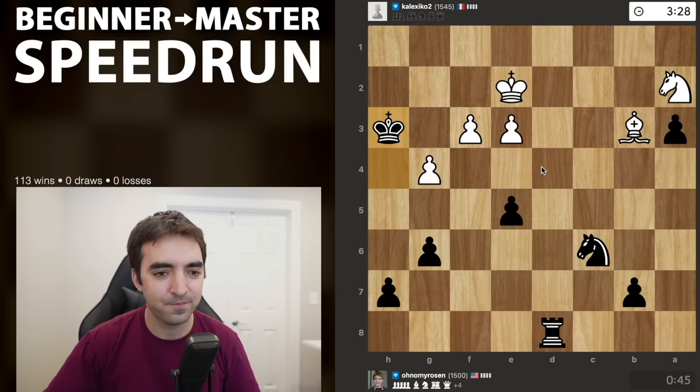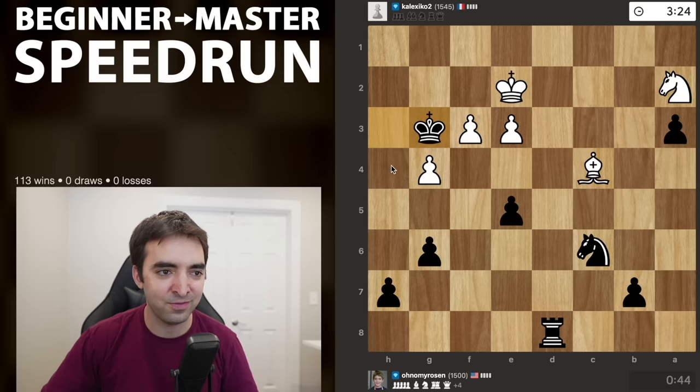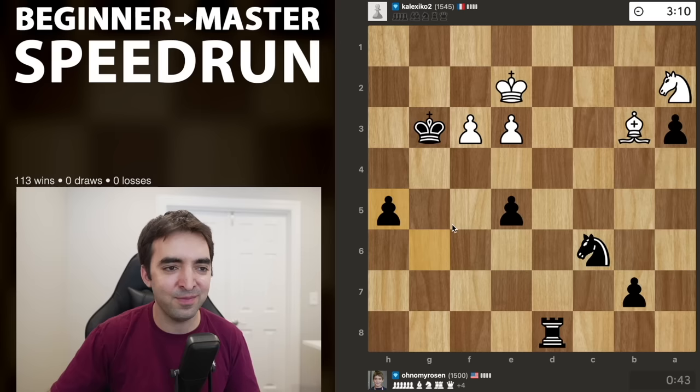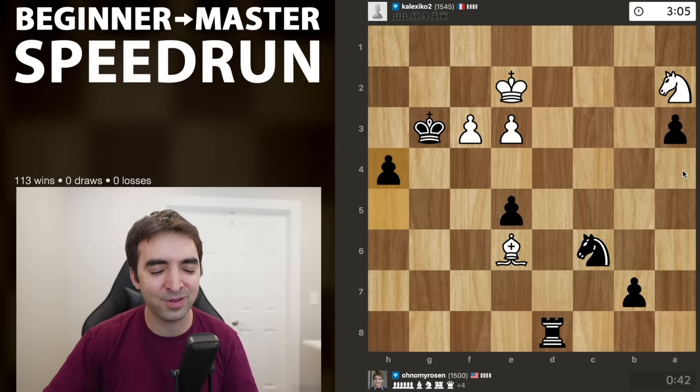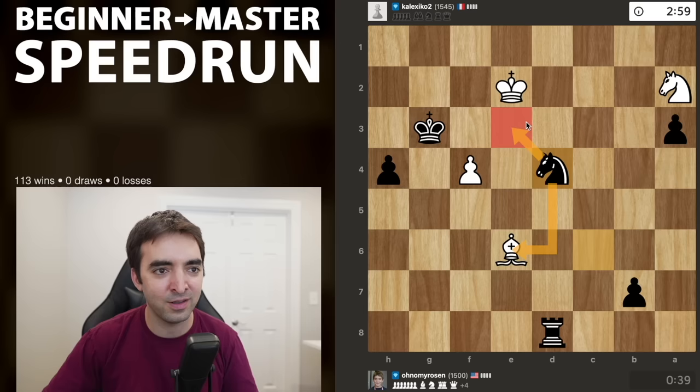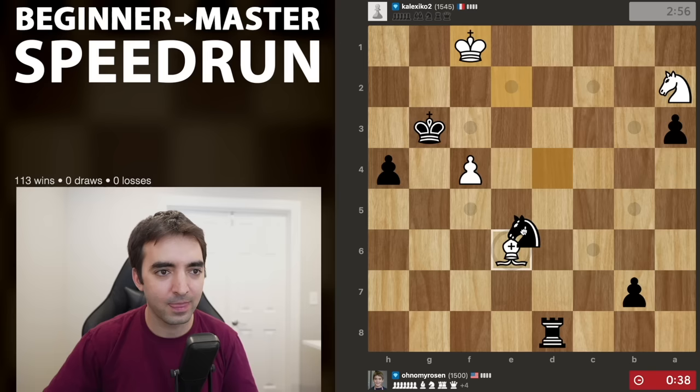About 45 seconds left — not a lot, but it should be enough. I just want to push my h-pawn. Hopefully this is an instructive endgame for the viewers: sometimes to win endgames like this you have to work on both sides of the board, and especially when the opponent resists, you just want to be patient. Here I'm forking the king and bishop. It's really close to mate — I might not need to queen a pawn now, threatening mate in 1.